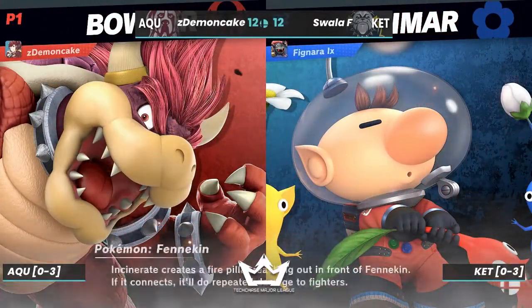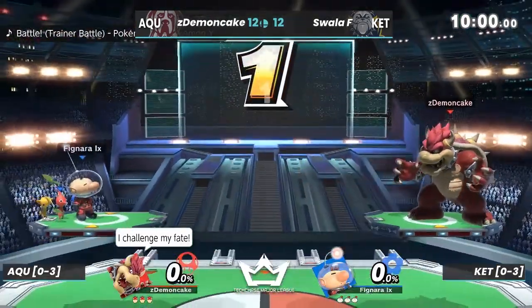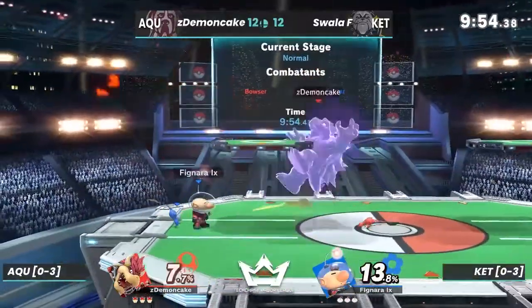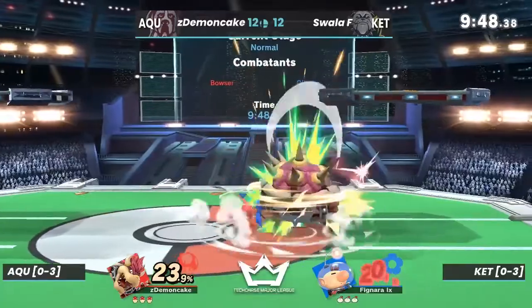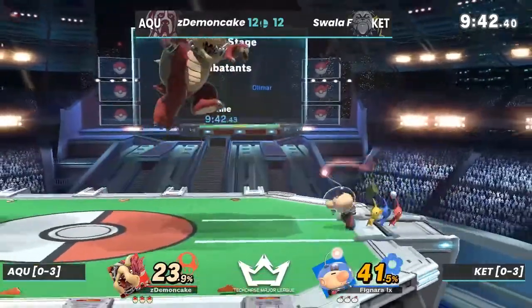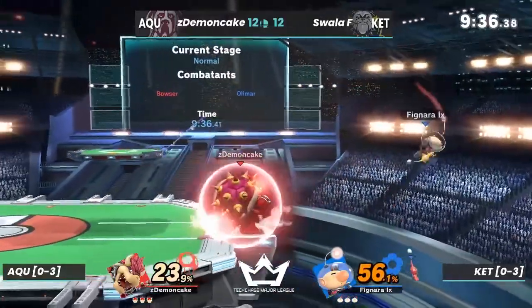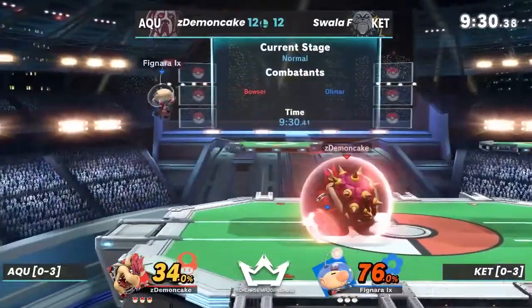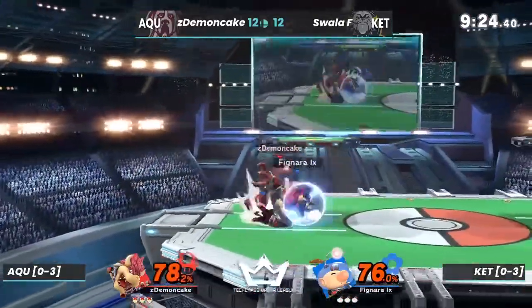Getting into the match, PS2, see how it goes. ZD Diva Cake starting out with a strong up tilt from underneath that platform. Right now we have Swallow being down percent with that flame breath doing nice 20%. Seeing how these Pikmin can rack up some extra damage — especially with the big body of Bowser — the purple Pikmin is gonna come in really handy here against Bowser; it's gonna mess him up quite a bit.